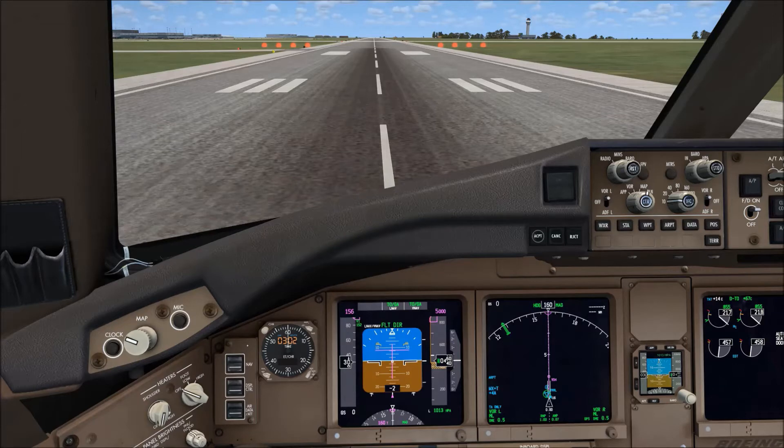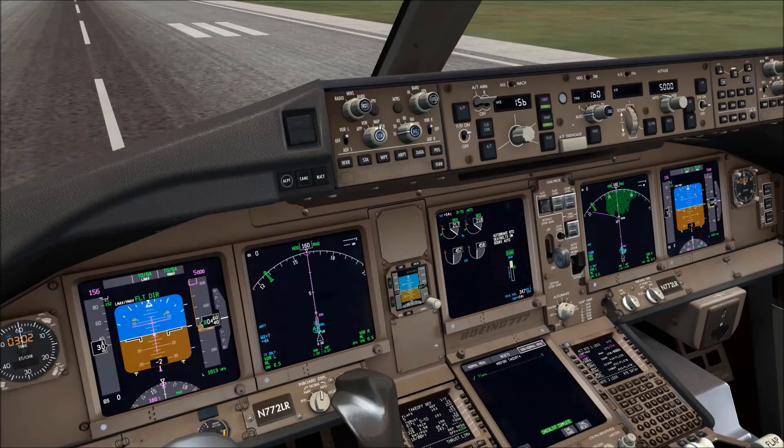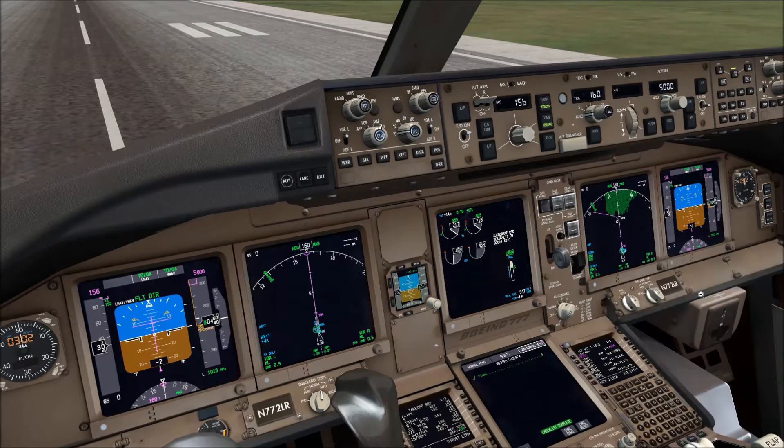We are almost ready to go. The aircraft is all set up. We have flaps 5 selected. We'll have a look at the FMC takeoff page. V1 of 152, rotate 153, V2 156, gross weight of 243.7, and the before takeoff checklist is complete.